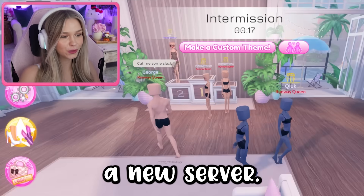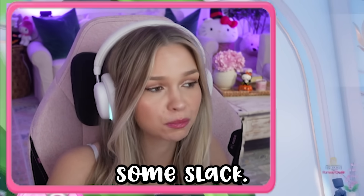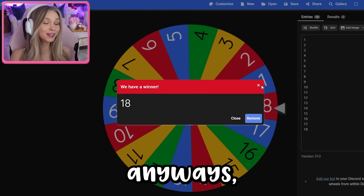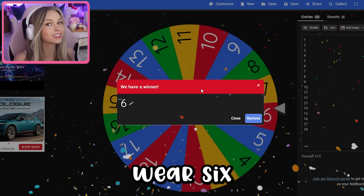I just joined a new server. This guy said 'cut me some slack' — I'm assuming people are being mean to him. Yeah, cut George some slack if you're watching this. But anyways let's spin for the next round. For this round we only wear six items, but we are gonna make a slay. The theme is wonderland.